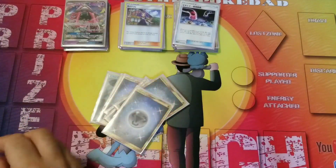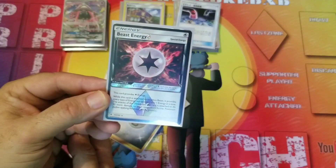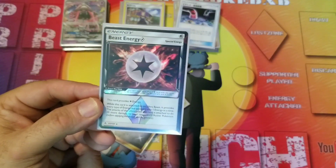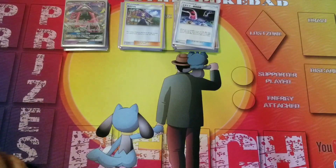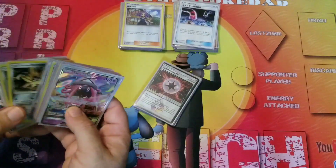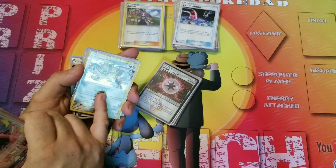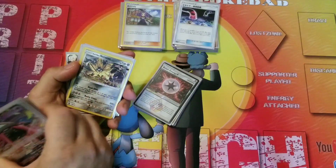We are running 11 Metal Energy and 1 Beast Energy. Beast Energy adds any type of energy to an Ultra Beast and they do 30 more damage — so it's effectively a Metal in this deck. You could attach that plus a Choice Band, and suddenly for a single energy you're doing 120 damage with a Choice Band attached if the GX is in the active.